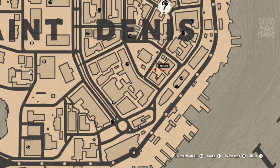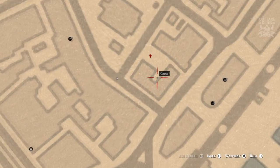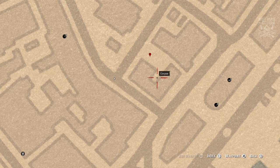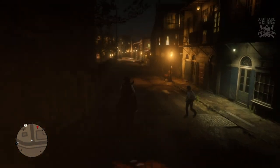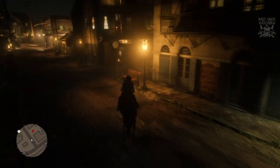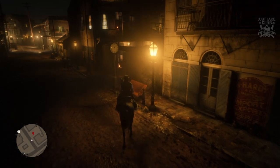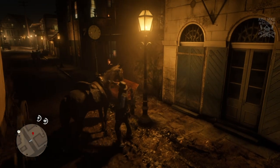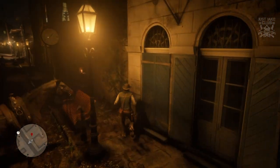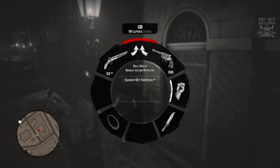You need to wait until night time and come to this area in Saint Denis — I've put the marker there which is sort of like the entrance. It has to be at night time. As you can see, it has triggered for me right now — I have the corpse icon on the map and I'm just around the corner. When you get to here you don't really want to be riding your horse into it, so hitch it just around about here so your horse isn't going to cause any problems.